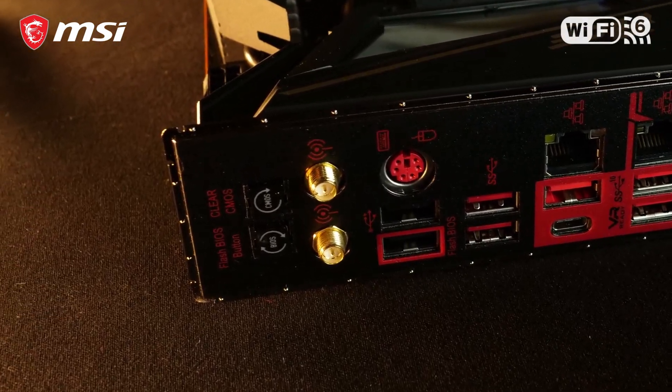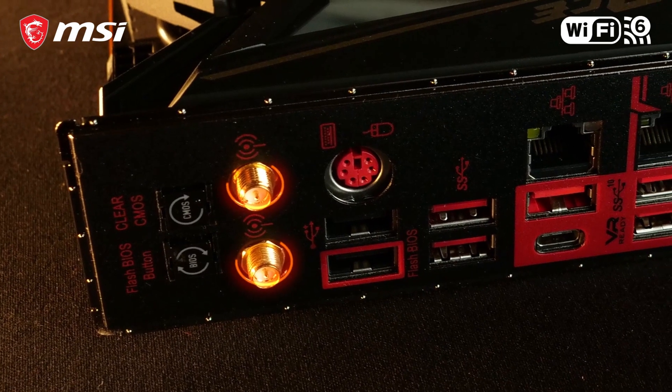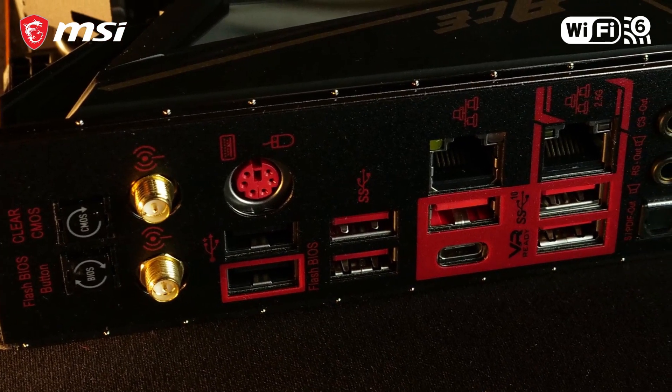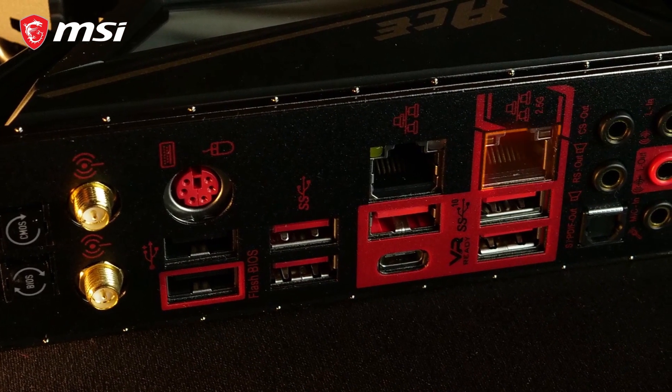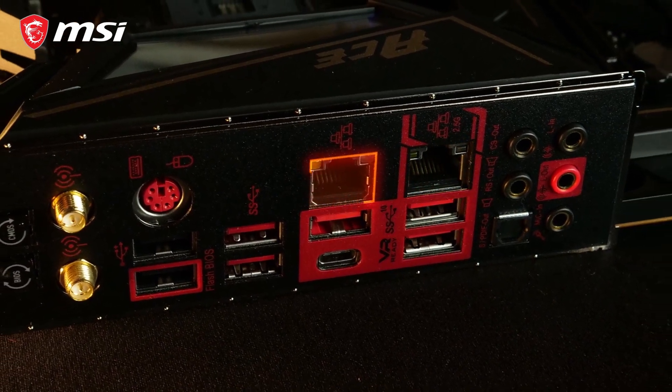This motherboard offers Wi-Fi 6 connectivity, previously known as Wi-Fi AX, giving you the highest transfer speeds and the lowest latency. The board is also equipped with both 2.5 Gigabit LAN and Intel Gigabit LAN, if you prefer to use a cable connection.